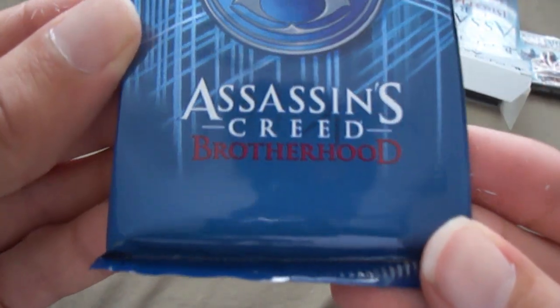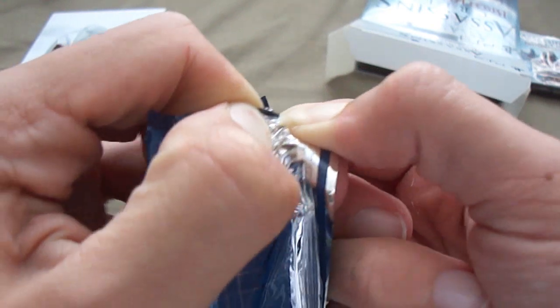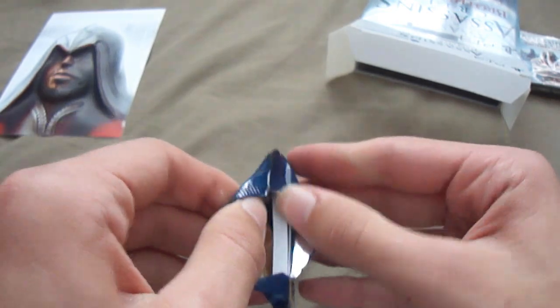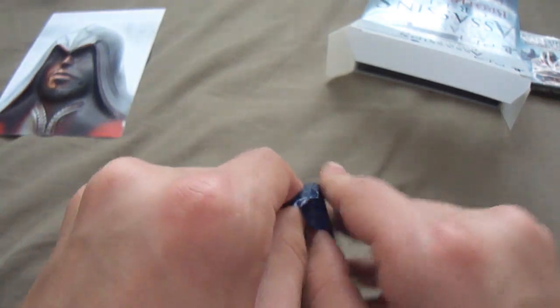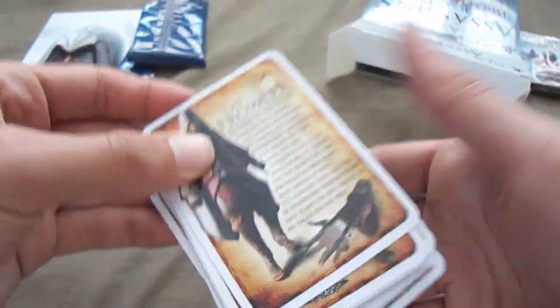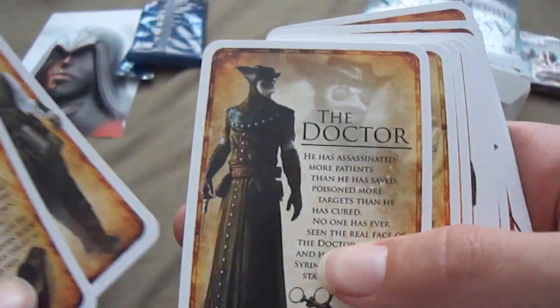Next up we've got the character cards, as you can see here — Assassin's Creed Brotherhood Character Cards. We'll go ahead and open these. There's quite a few cards in here actually. Assassin's Creed on the back, Brotherhood, and on the front it looks like we've got all the characters and just a bit of information on each character. We've got the Doctor, the Priest, the Quarterson. Quite nicely done cards — a nice feature in the Auditor Edition.